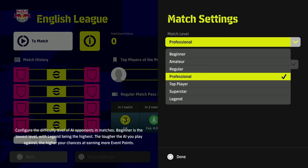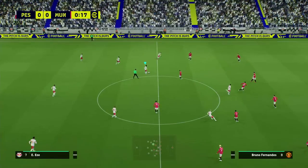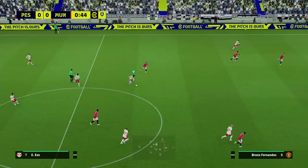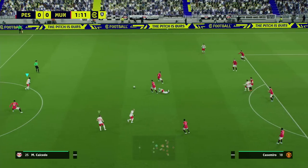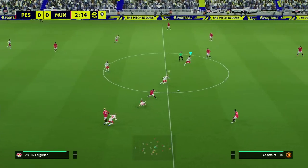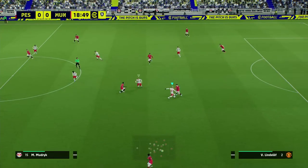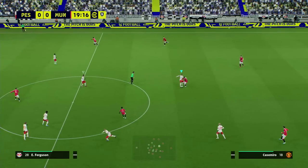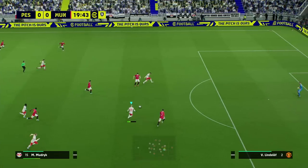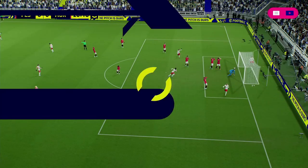We're going to start the game with user controlled and put it on a level we're comfortable with — not just winning, but where we can score pretty much when we want, or score one or two goals a game. This depends on your skill level and team setup. You can try the lower difficulties for guaranteed points, but I'd recommend top player or professional because the AI give you chances and you can turn them over in possession quickly. We're going to get a goal straight off the bat — there are no morals here when playing against the AI, just score as easily and quickly as possible.